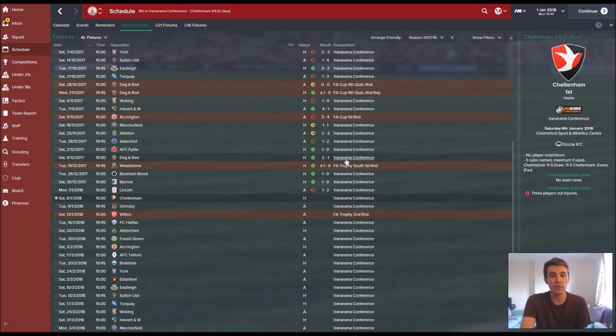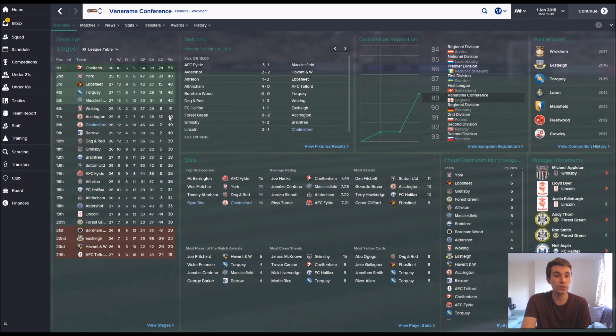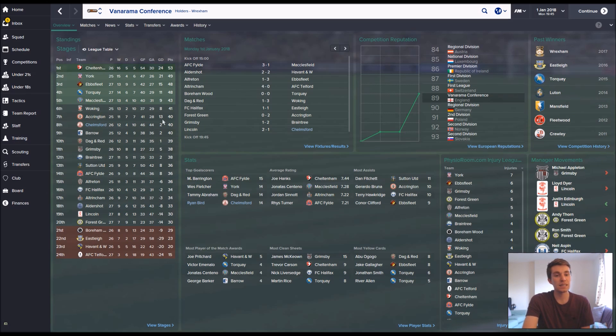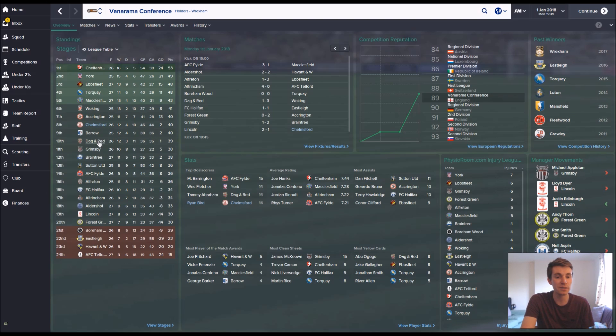Never mind — we've managed to win four league games before this. Cheltenham are next and they're top of the table so that's going to be really tough. We're still three points off the playoffs, although Accrington and Woking above us have a game in hand over us. It looks like York, Ipswich and Torquay are moving away from the rest, so it could be a very tight fight for one playoff spot among many teams. It's so tight with a number of games still to go.